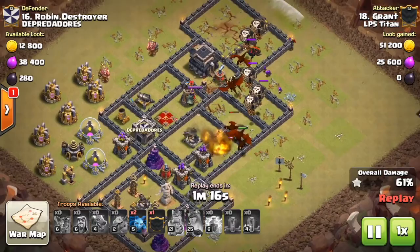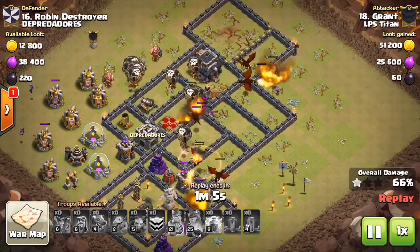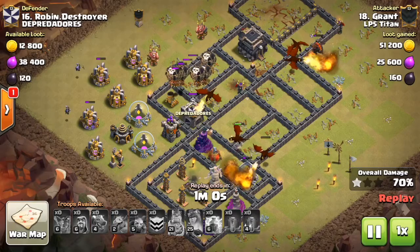I send down some targeted balloons at specific defenses — two balloons coming in at the top to hopefully hit that air sweeper, and balloons coming in behind the dragons as the dragons tank for them. Then I bring some max balloons out of my clan castle targeting that cannon up there, so the balloons will hopefully go behind the dragons and take down that Tesla farm.